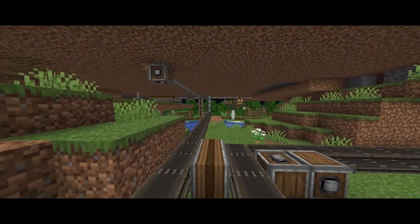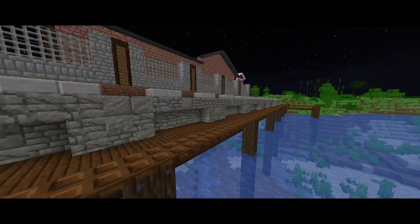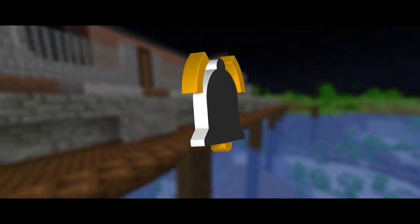Today's episode, we're gonna build a network of belts that will deliver our items from each farm into our newly built storage facility. We have also made a beautiful port to add to the aesthetics of our factory district. If you like this video, make sure to leave a like and subscribe, and let's go to today's episode.